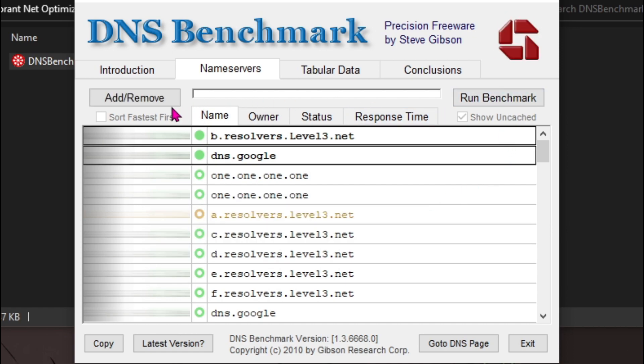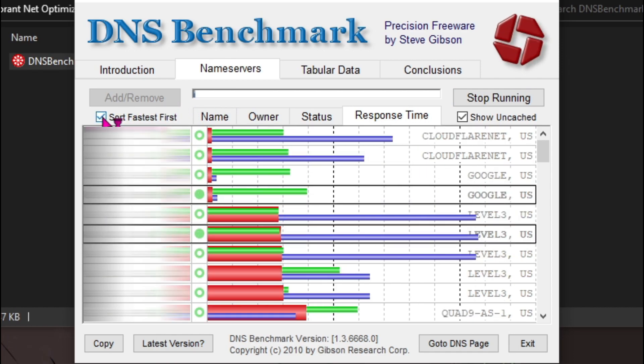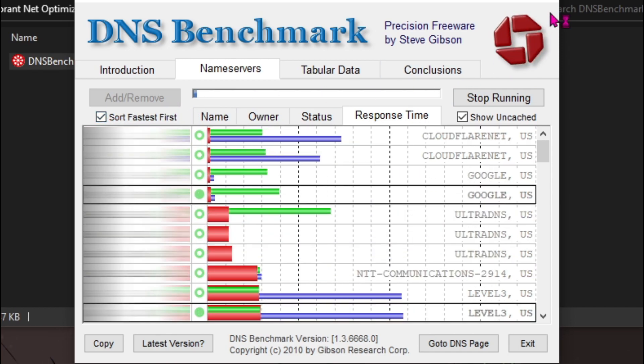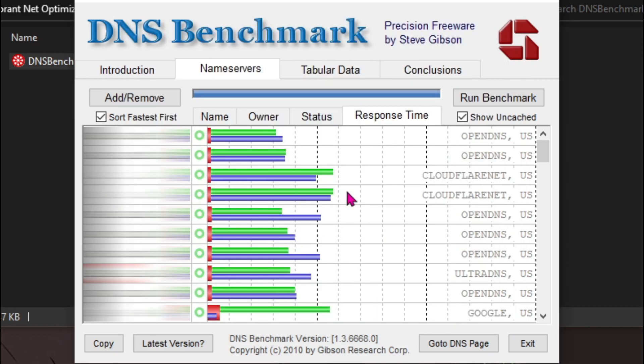First, open up the DNS Benchmark folder and then run DNSBench.exe. Once you are here, go to Name Servers and wait for it to load. Once done, hit 'Run Benchmark', then make sure to check 'Start Process Server First' and hit 'Not Now'.